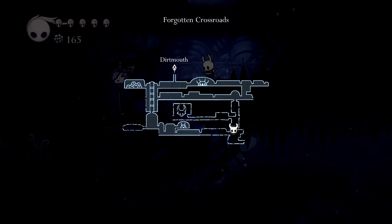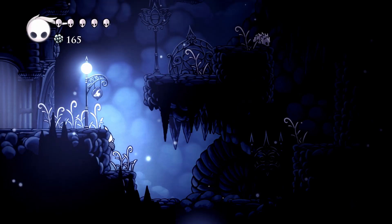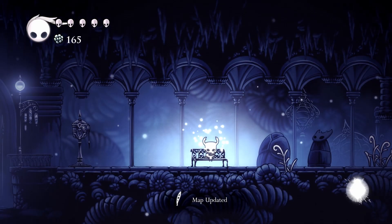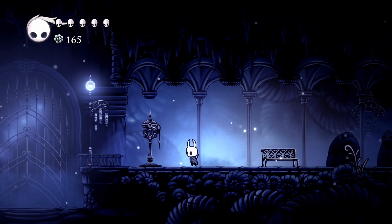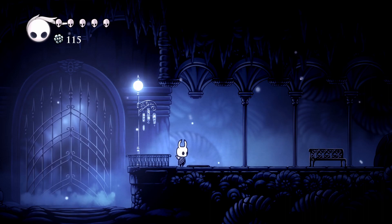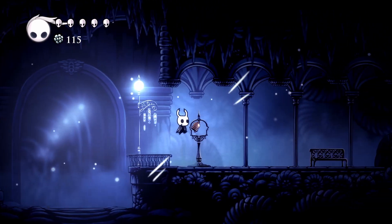Going further down seems like danger, so we're going to go relatively the way we're supposed to now. I'm really just assuming this is the way we're supposed to go because they mapped it out. Oh — bench! And there's a toll machine here with the symbol of a stag: 'Insert Geo.' I don't know what happens. Oh, there's a bell — ring ring! Hello, who are you? Are you the Last Stag?